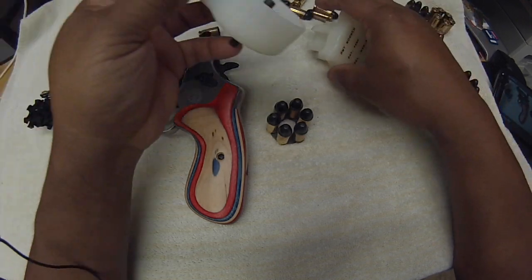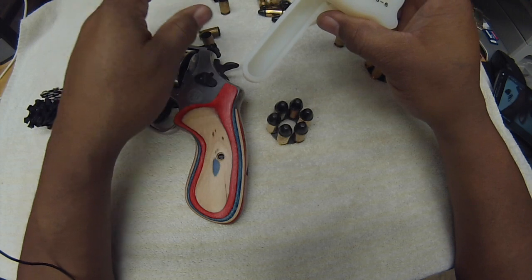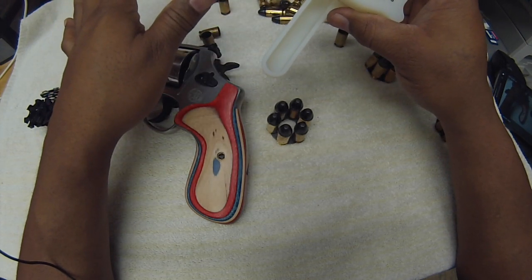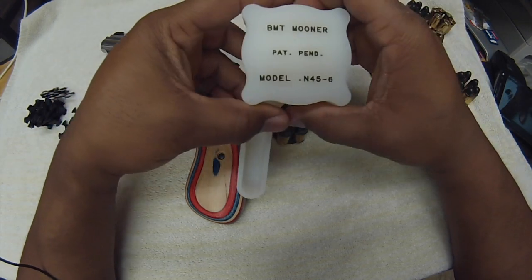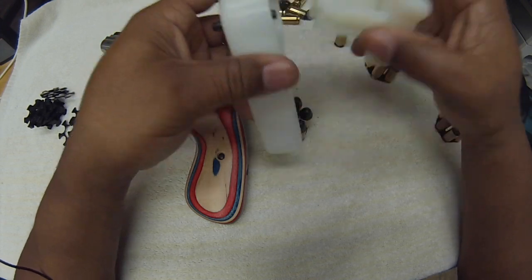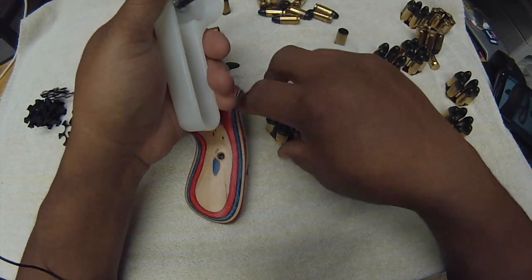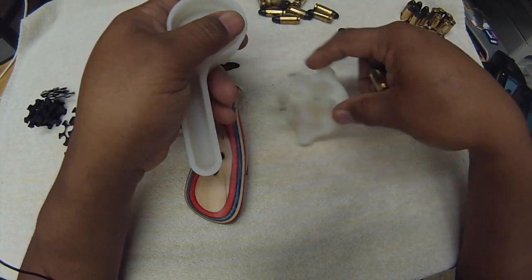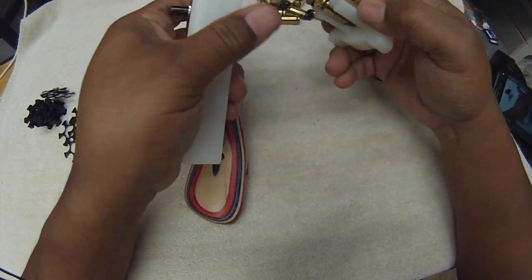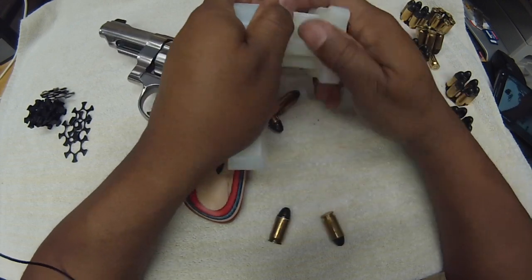If you have a revolver — whether it's a nine, 357, 40 caliber, anything with the moon clip — this would be great. This loads them up fast, unloads them quick. You can even unload full shells if you want to take them back off — you don't necessarily have to be empty.